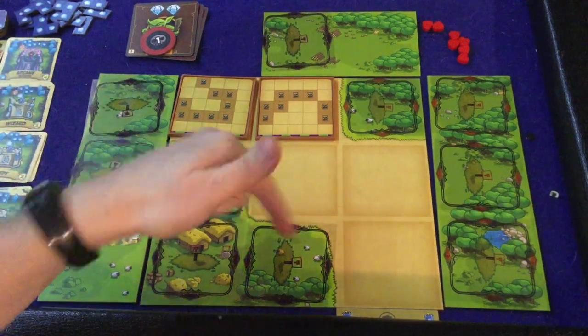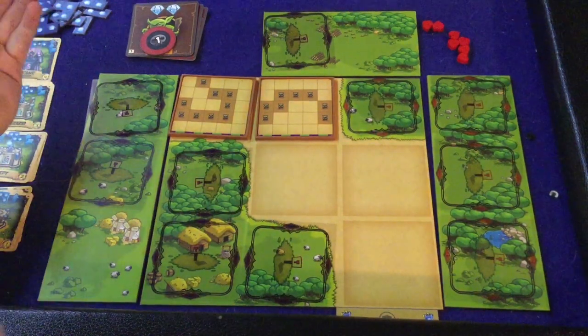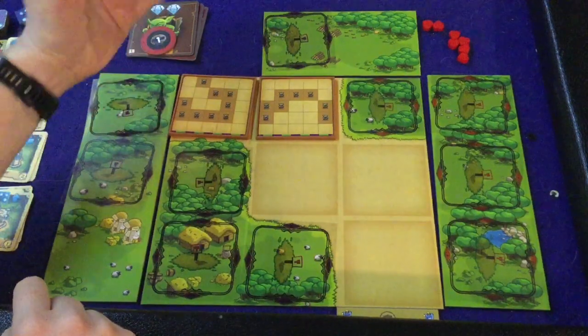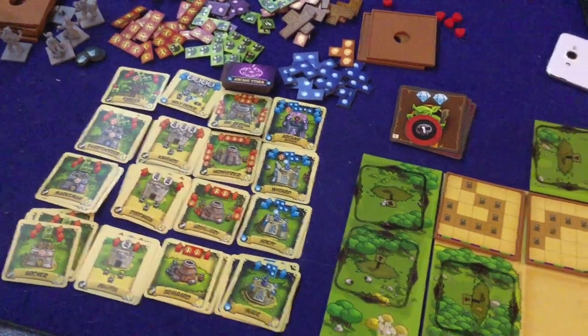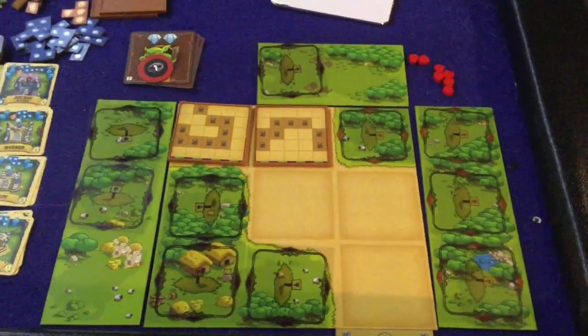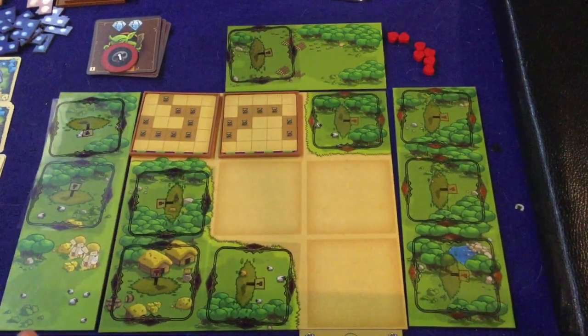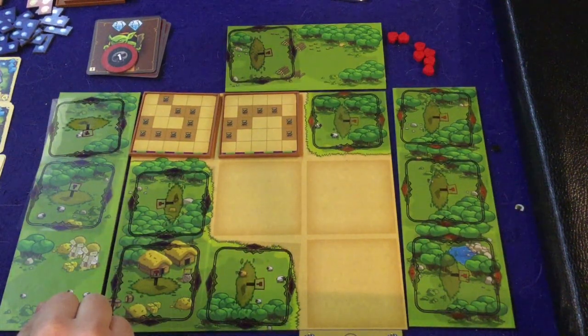In Kingdom Rush, you are going to be defending your kingdom, which is all the way down here at the bottom of the board. You don't actually have a physical kingdom you can see, but waves and waves of bad guys are going to be coming towards it. Your job is to use the cards — cards you'll have over here that you're going to be able to get — in order to stop them from attacking you.